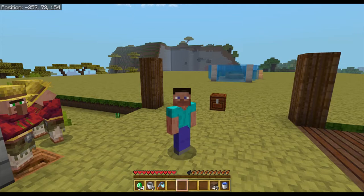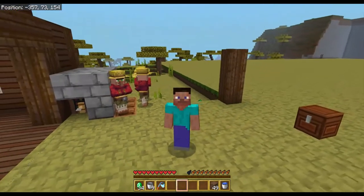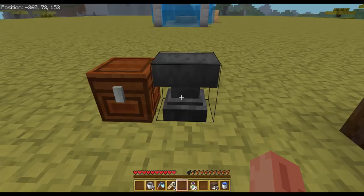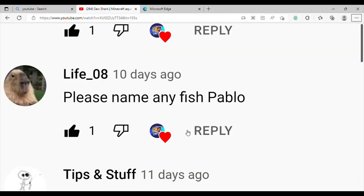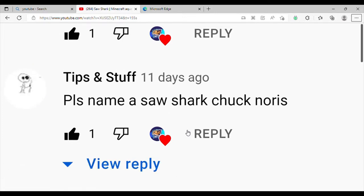So we got three name suggestions last episode for the three SawSharks. The Unknown asked for one of the SawSharks to be named Chester. Life08 asked to please name any fish Pablo, which will be one of the SawSharks. And TipsAndStuff asked to please name a SawShark Chuck Norris.